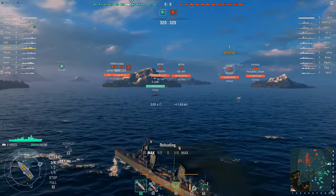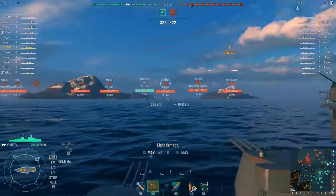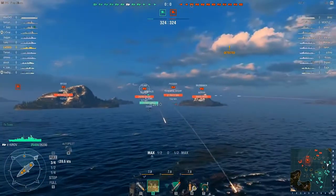I'm probably gonna die. There is a Kuma over there, but as we all know, Kumas are even worse citadel magnets than me. So let's try to see if I can get some shots in, but those shots look like they're going to arc and hit me — nope. One shot hits me. I forgot to load AP into this, AP being a bit more effective against these tier 4 cruisers.